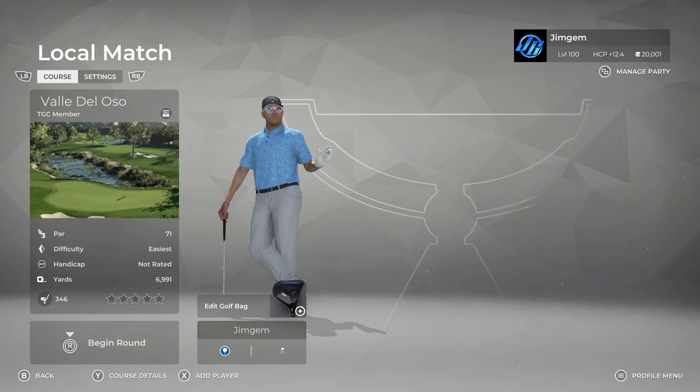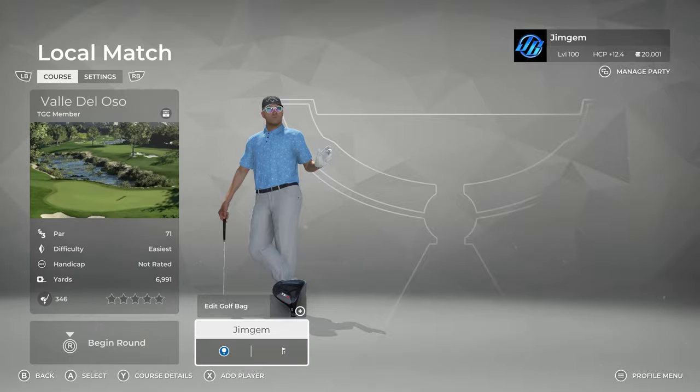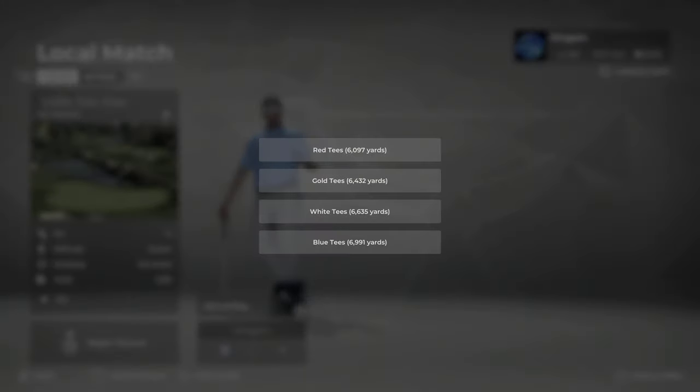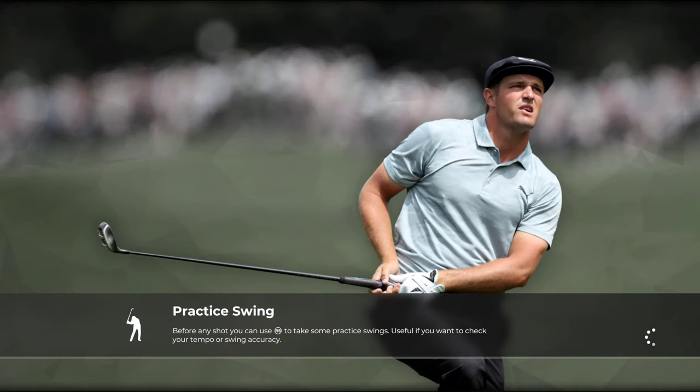Hi folks, welcome back to some more PGA Tour 2K21 and another Rookie Design Competition course. This one is Valle del Oso and it is by KennyD2411. Let's have a look at the settings. We are on the fairways firm, the greens firm, green speeds fast, time of day is afternoon, the weather is overcast. We are going off the blue tees — four sets of tees here: red, gold, white and blue — 6,991 yards. Let's get into it.